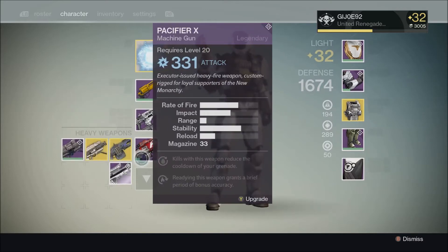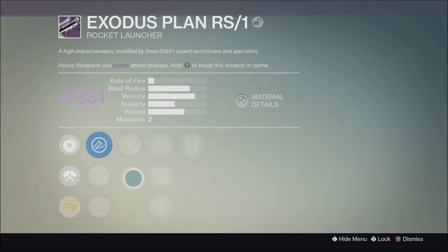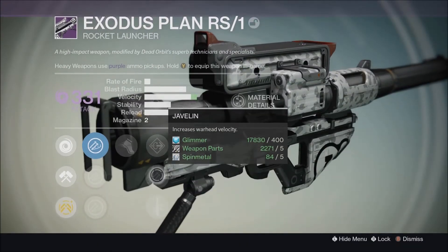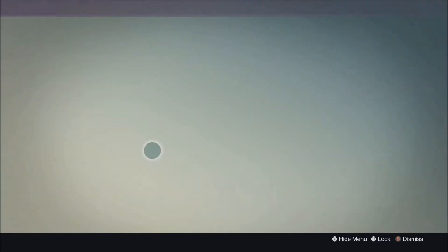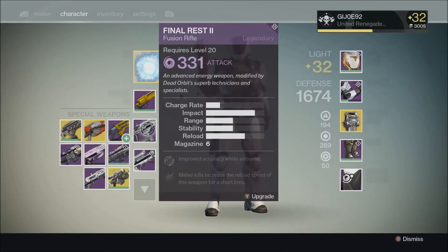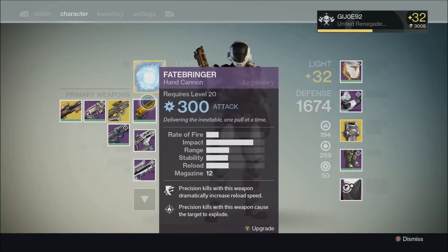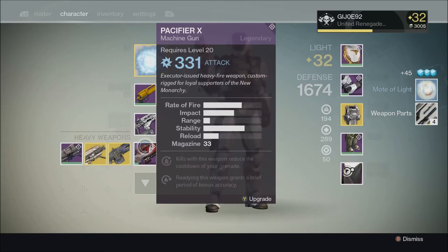The Praetorian Foil is almost just as good, so it really wasn't anything special. But I figured you guys would enjoy seeing some packages open. Now you can turn in vanguard reputation or crucible reputation marks for faction XP, so that makes life a lot easier — that's why I got five of those packages.